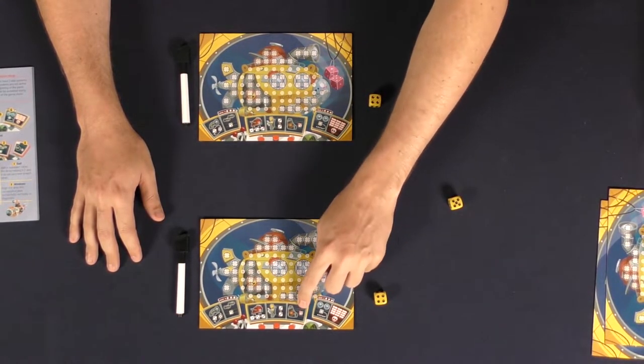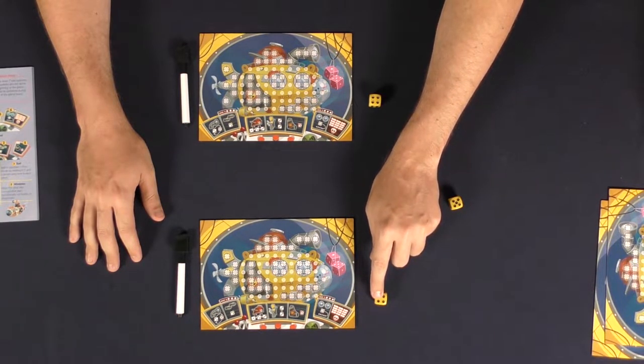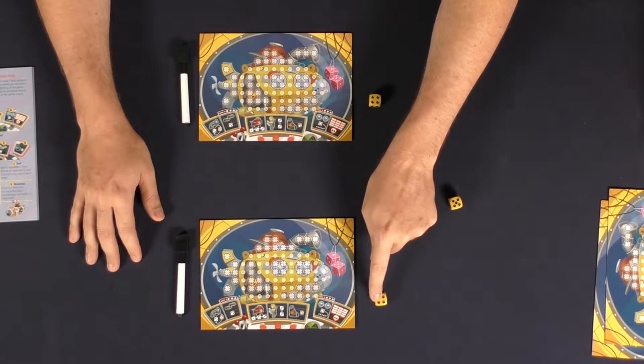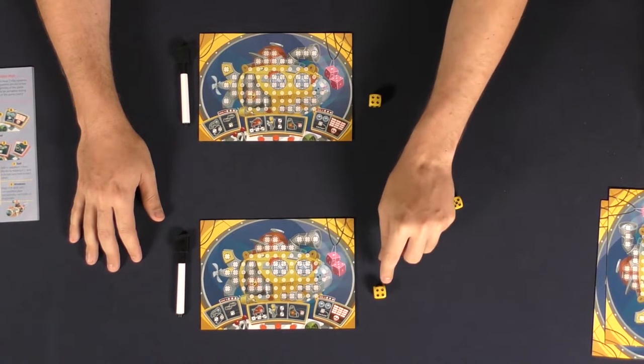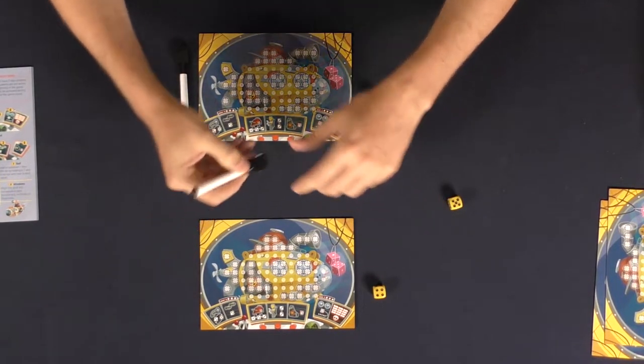This one here is minus a pip, so if I don't want this four — maybe I want a three — I can remove one of the pips and that will be my new set of pips. Excluding this one, this one over here will allow me to shoot in a straight line, so instead of four in the exact grid that you see here, it'll actually be four in a straight line.